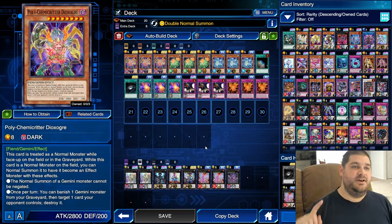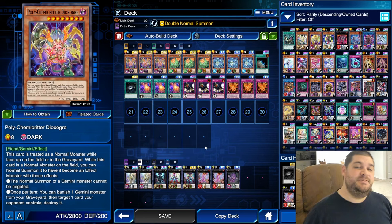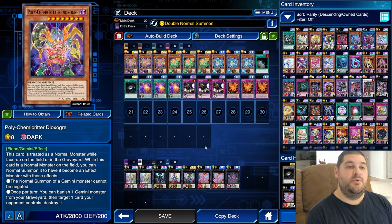For the main deck, we have Polychemicritter Dioxabur. Gemini Monsters are treated as Normal Monsters while on the field and in the graveyard. When this card is a Normal Monster on the field, you can Normal Summon it again to make it an effect monster. It doesn't matter how the monster got on the field. If you Normal Summon it once, you have to wait one turn to Normal Summon again. If you revived it from the graveyard, you can still Normal Summon it after it's been Special Summoned, spending an additional Normal Summon to gain its ability.